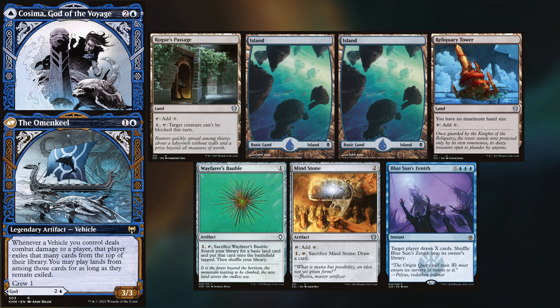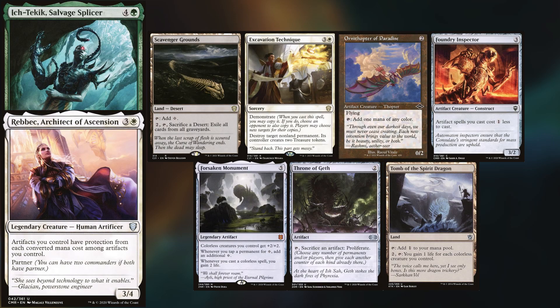Nick is playing his Cosma deck, keeping Rogue's Passage, Two Islands, Reliquary Tower, Wayfarer's Bobble, Mind Stone, and Blue Sun's Zenith. Max is playing his Rebecca and Ishtaki deck, keeping Scavenger Grounds, Excavation Technique, Ornithopter of Paradise, Foundry Inspector, Forsaken Monument, Throne of Geth, and Tomb of the Spirit Dragon.